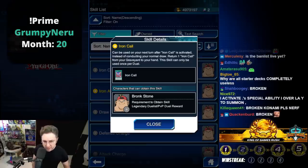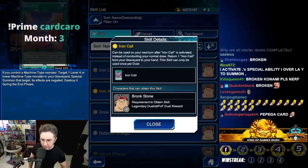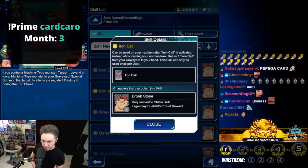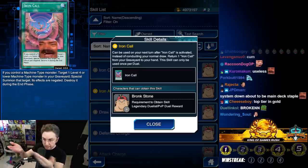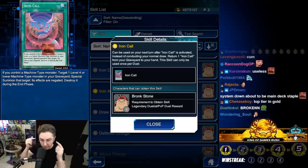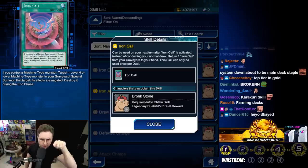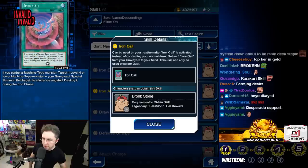Next is Iron Call — this skill can be used on your next turn after Iron Call is activated. Iron Call is very good: if you control a Machine-type monster you can target a Level 4 or lower Machine in the graveyard and Special Summon it, but its effects are negated and you destroy it in the End Phase. With the skill, instead of conducting your normal draw, you return Iron Call from your graveyard to your hand. It can only be used once per duel, so you get to use Iron Call more than once. Not a very good skill, but a cool effect.